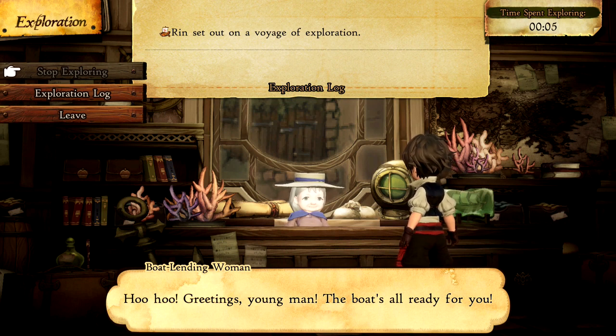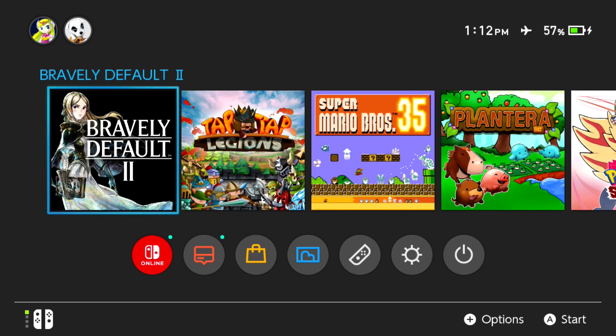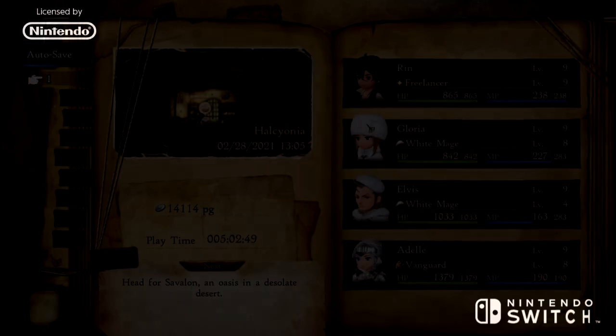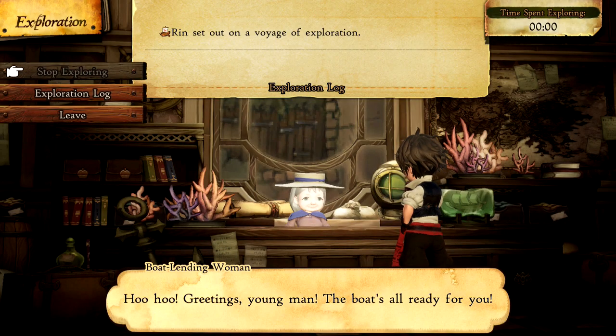Now let's do that same thing — spend 5 minutes waiting. However, this time, this is what happens if you close the game and then wait. Do note, I did forget to save here so the time will not be the same; it won't start from 5, it'll start from 0. 5 minutes later, let's go ahead and check on our exploration. As you can see, despite 5 minutes having passed, it's set to 0 because I did forget to save, so it didn't save that I had played 5 minutes.